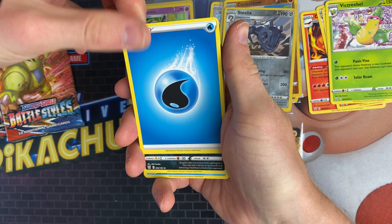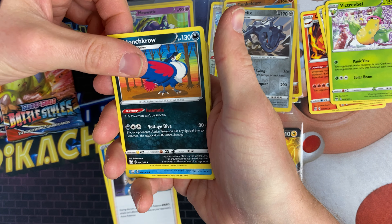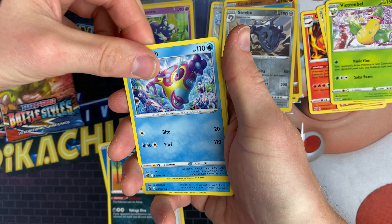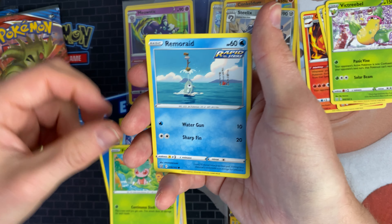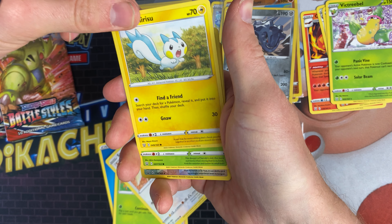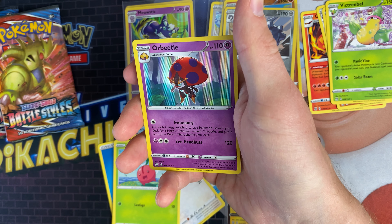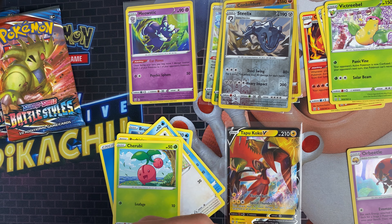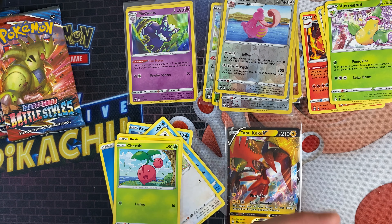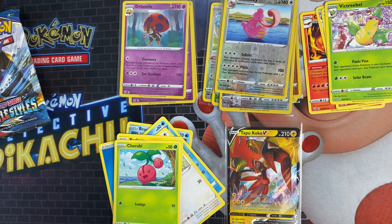We've got a water energy. We've got Phoebe, a Honchkrow, a Croagunk, a Scyther, a Remoraid, a Spearow, a Pachirisu, a Cherubi, a Lickylicky, and a Ninjask. So that's the fourth white code card we've had out of the first — which isn't bad. The only problem is we've got three holo rares rather than higher rarity cards.